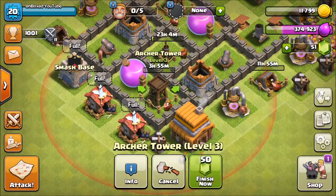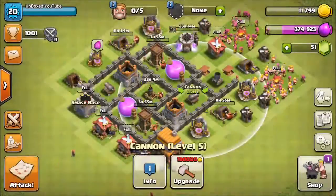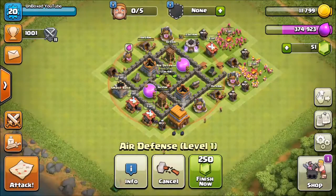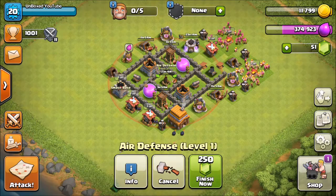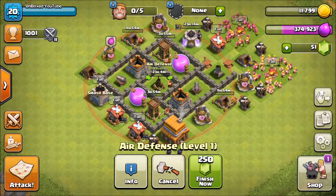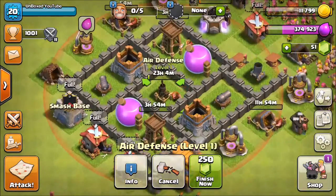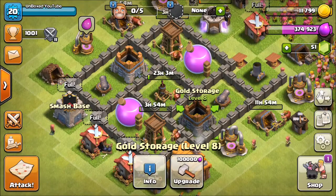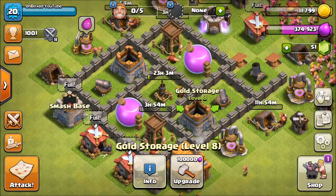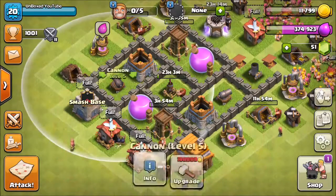Right now I've got my Archer Tower upgrading to level 4 on both of them. My Cannon's already maxed at level 5 - can't go any higher for right now. I still have my Mortar to do. I got my AD actually in the process. Notice how I have my base laid out - this is my defense base for farming. I decided to put the AD in the center because a lot of people like to use Loons, and I spaced everything apart.